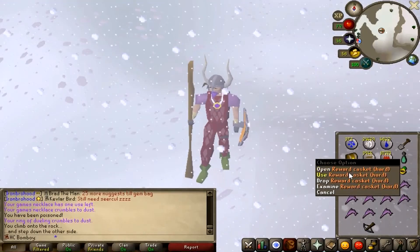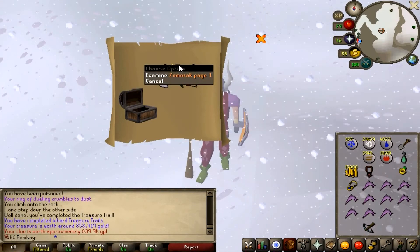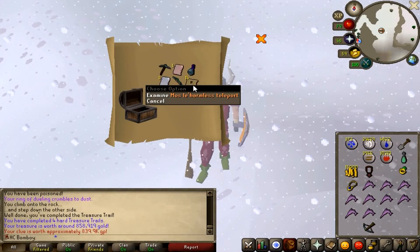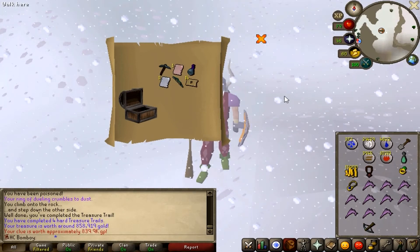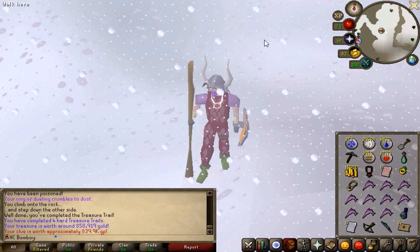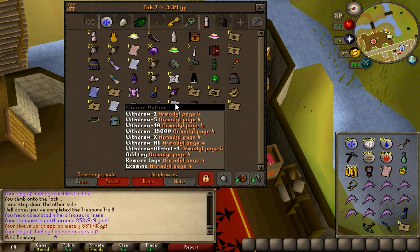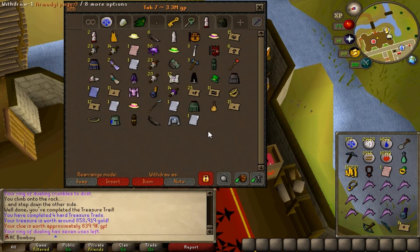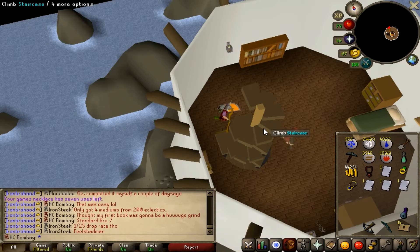Here we are doing some more hard clue scrolls. I've been killing blue dragons, but this was a great clue scroll - two pages and some teleports, really worked out. I couldn't tell at the time whether any of those were unique or not, but as we get to the bank, there it is: my fourth Armadyl page. So incredibly lucky - six pages in total and I've got one book completed. That's madness.